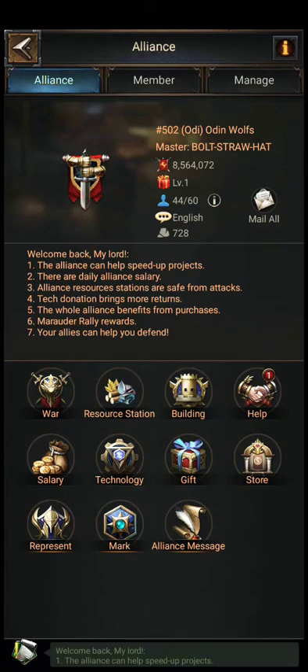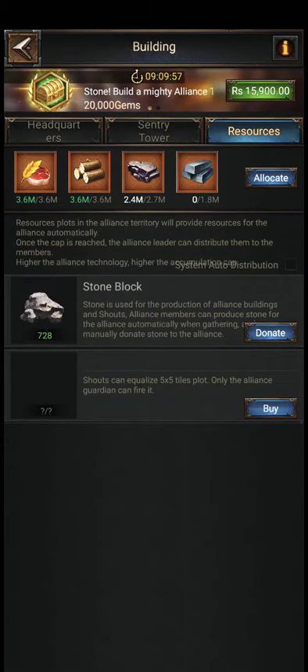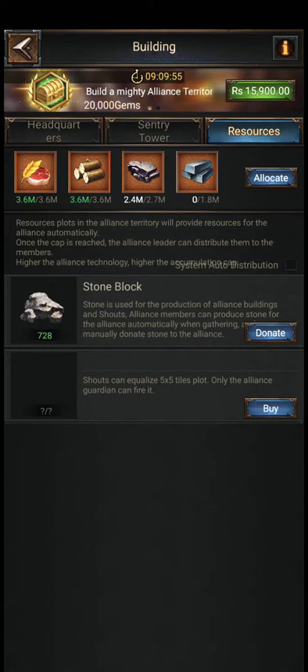To donate, you need to go to Buildings, then Building Resources, then Resources, and click on Donate. If I click right now it takes me to the store because I currently don't have stone, but as you can see, that's where you donate.